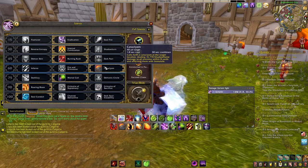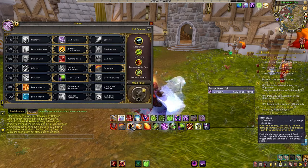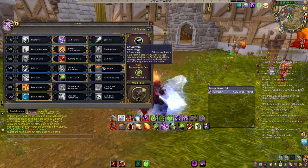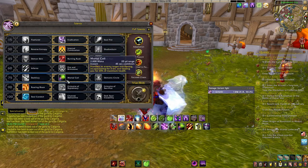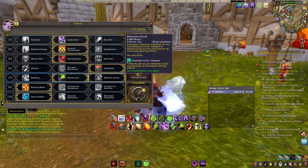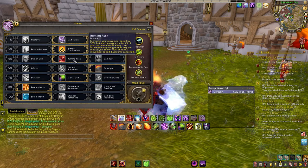Cataclysm also pairs decently with Internal Combustion because Cataclysm does apply Immolate, so I don't have to cast it manually. Therefore, after Cataclysm I can just follow up with Chaos Bolt. Since I PvP, I went with Mortal Coil over Demon Circle. I tried both and enjoyed the gameplay of Mortal Coil, especially with Burning Rush. Since Burning Rush drains 4% of your health per second, Mortal Coil can buy you an extra 5 seconds by fearing the target and healing you for 20%.